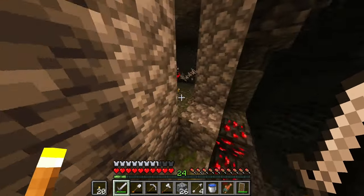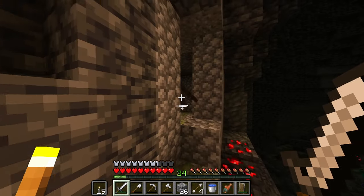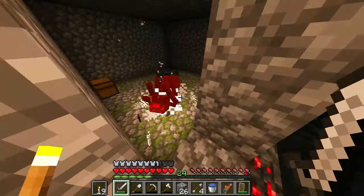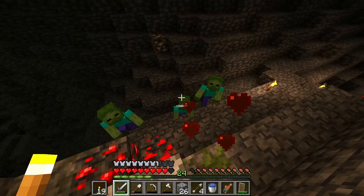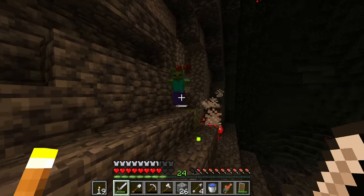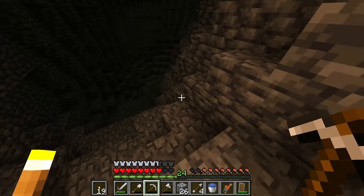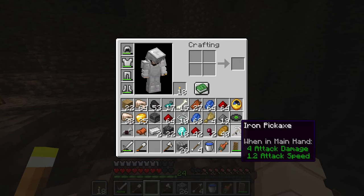Another dungeon — and a spider dungeon this time. It's a dead end. That works for me. A zombie coming up. Put you there. Two, three — this is my spawner, I found it first, at least that's my claim. Go away, please. Imagine if there was a zombie spawner next to it — that would be cool. And there goes my pickaxe. Let's see what we get.